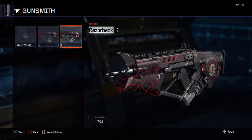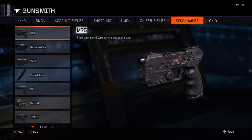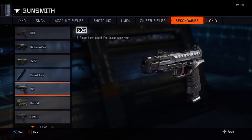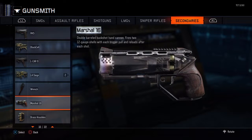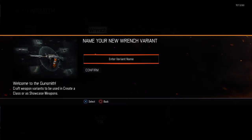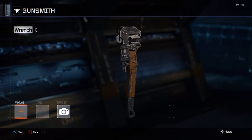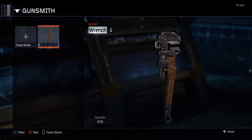Then you need to copy it to have two of them. Then you go to the gun that you want the camo on — so for example, the wrench. You just need to name it something and confirm. Don't do anything with it, just have it normal.